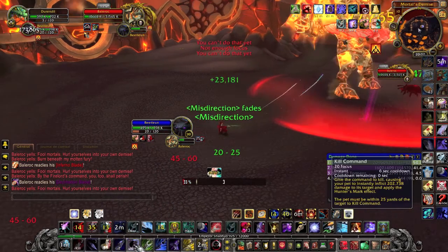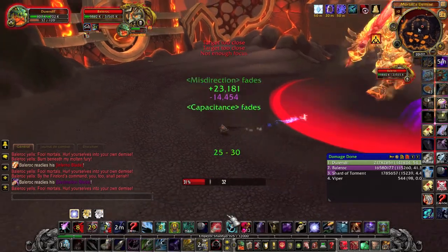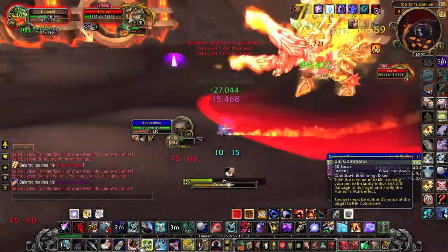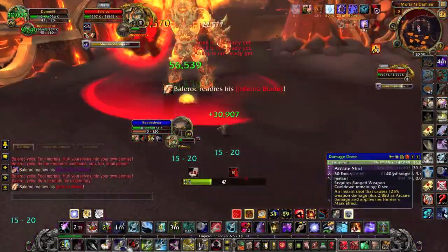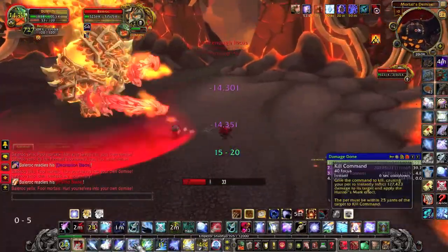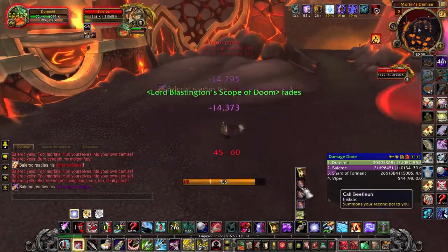Either way, the boss will probably run at you, and since you cannot afford to lose 90% of your health, you will need to use Deterrence or run away from him until he loses his buff. So unless you totally overgear it, this fight is really about asking yourself how much longer will my pet survive, do I have Deterrence up, and simply how to deal the most DPS while avoiding running out of pets.